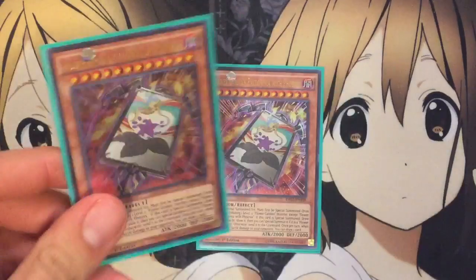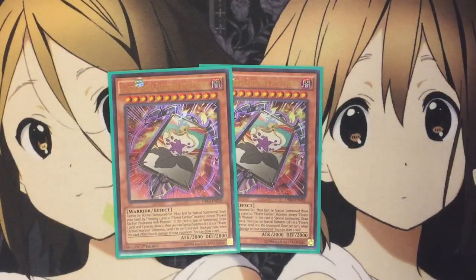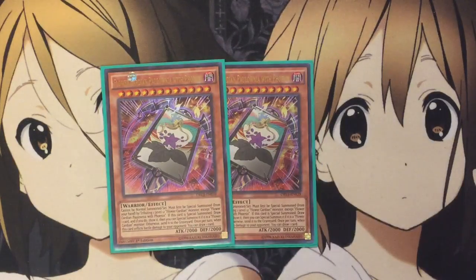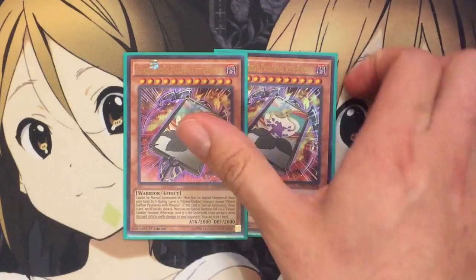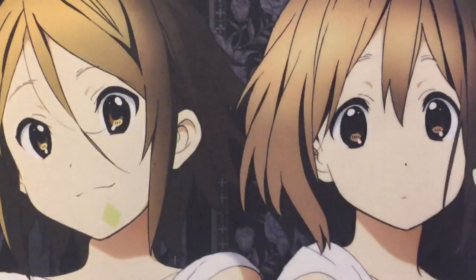Also two Flower Polonia with Phoenix. Cannot be normal summoned or set except by tributing one level twelve Flower Cardian monster except for Polonia. This is basically the counterpart for Calligrapher in your hand. Once per turn, when this card inflicts battle damage to your opponent, draw a card. Basically the same effect as the other one and just another tribute. Only two of this as well, just for the lack of options when it's in your hand alone and you don't have the needed monsters on the field.